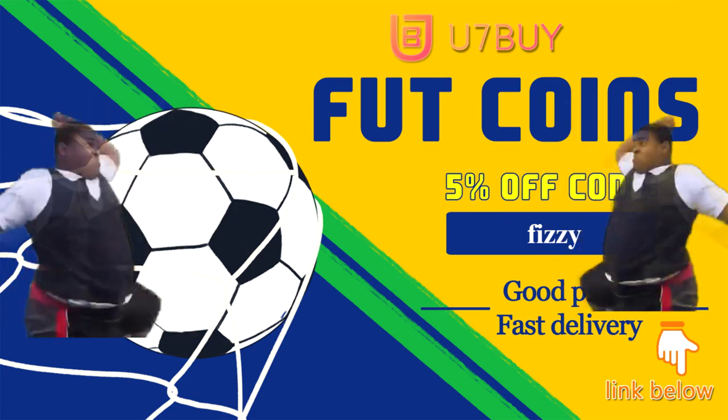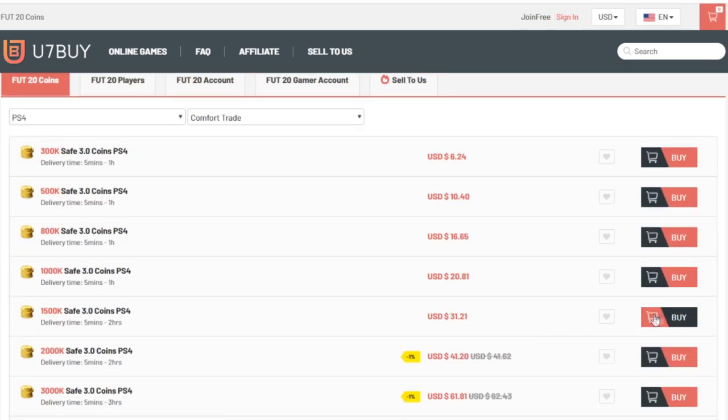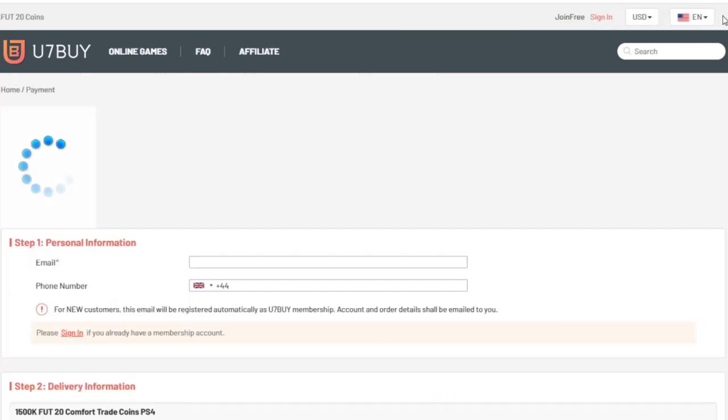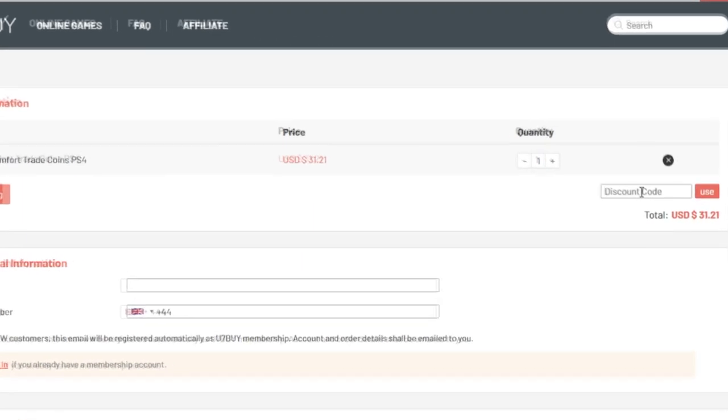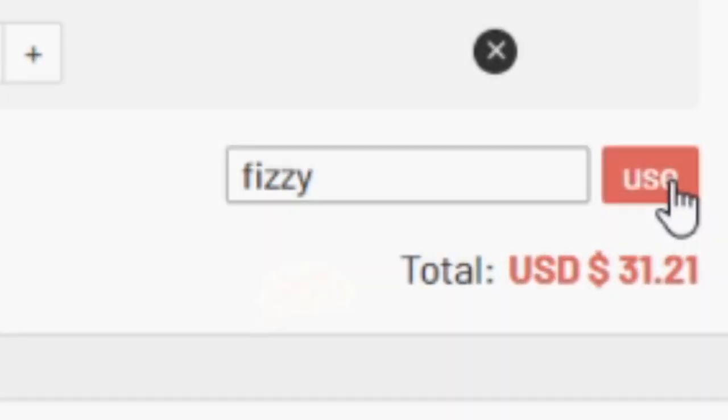Do you want a revolution? Team Boozer, do you hear me? If you want cheap, fast and reliable for FIFA 21, make sure you head over to U7Bike. And also, at checkout, make sure to use code FIZZY for a little discount.